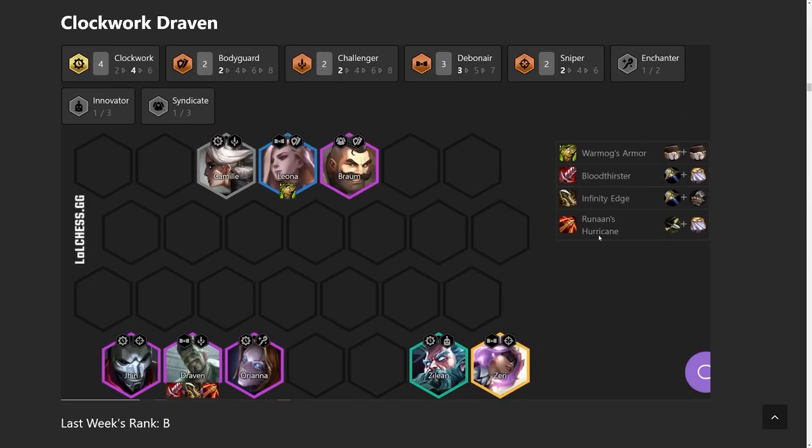Moving to Clockwork Draven — lots of different builds you can do with him, but right now I think Clockwork is the best. It's not the five Debonair version; we're only running three Debonair, but the Clockworks definitely help him get a lot of attack speed going. I've also seen six Challenger Draven work out pretty well. Really, it's the attack speed stat we're looking for. His attack damage got buffed in the recent patch, so it makes a lot of sense to complement that with attack speed traits. The core of this build is four Clockworks: Camille, Orianna, Jhin, and Zilean.